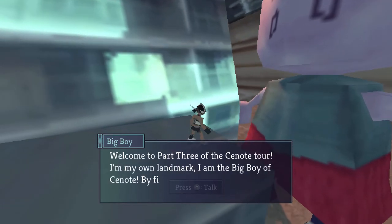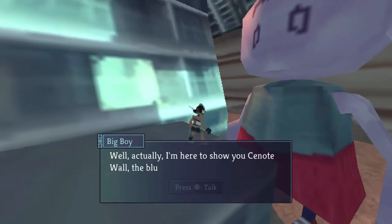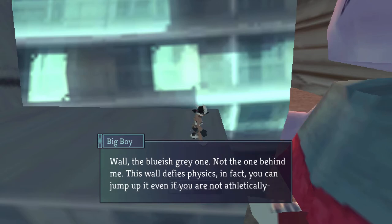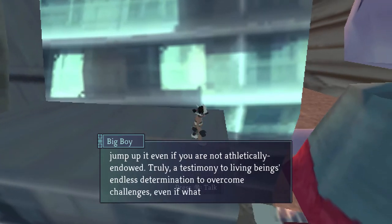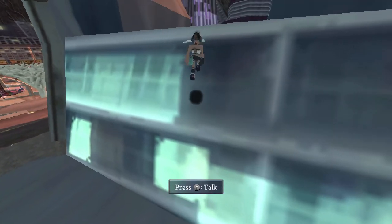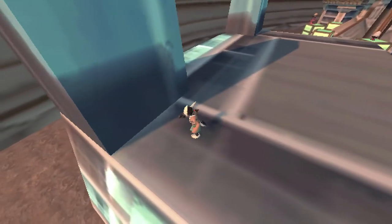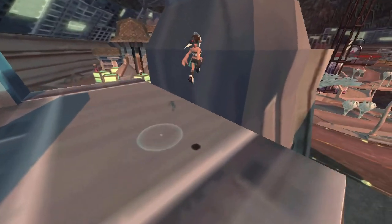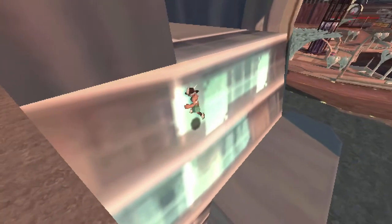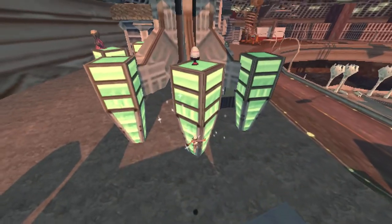'Welcome to part three of the C-Note tour — I'm my own landmark, the big boy of C-Note. By finding me, you will have prosperity for the next year. I'm here to show you C-Note wall — this wall defies physics; you can jump up at it even if you are not athletically endowed. Truly a testimony to living beings' endless determination to overcome challenges.' It's just a wall that makes you float — that's a bit weird. I wonder if that's a glitch, or if they decided to write it into the game once they noticed it instead of fixing it — seems like the kind of thing they would do.